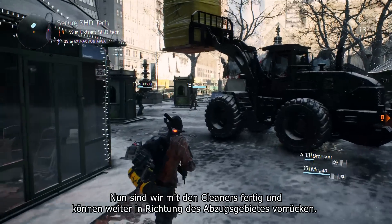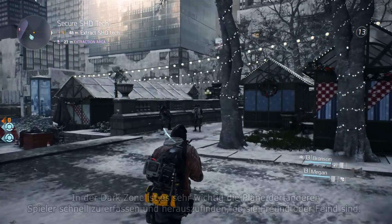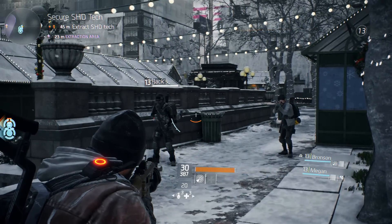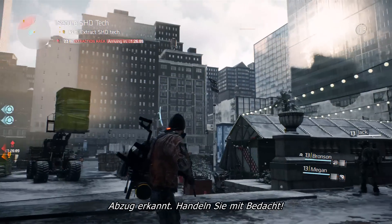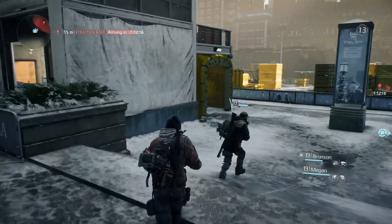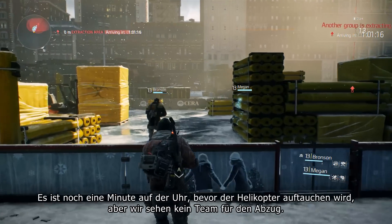Now we've dealt with the Cleaners and we can move on towards the extraction area. But it looks like our group is not alone — another group of players is in the same extraction area. In the Dark Zone, it's very important to find out player intention relatively quickly, whether or not they're a friend or a foe. But it looks like these two are not interested in engaging, so our group is going to continue on and try to get that legendary weapon out. Another team of agents has actually started an extraction, and our group is going to move to investigate — they've got about a minute left on their timer before the helicopter shows up.